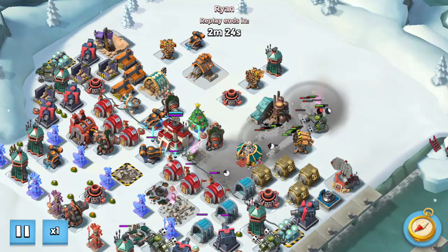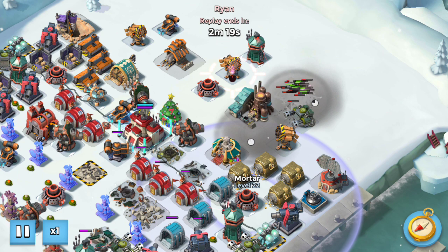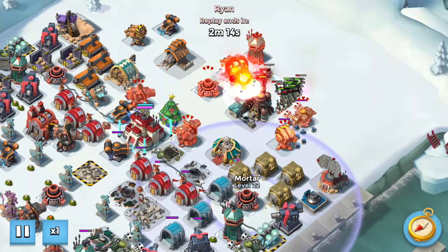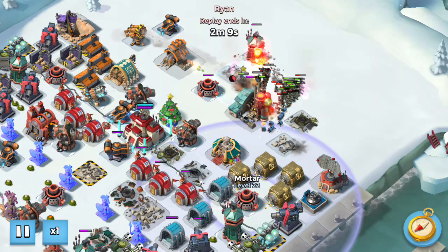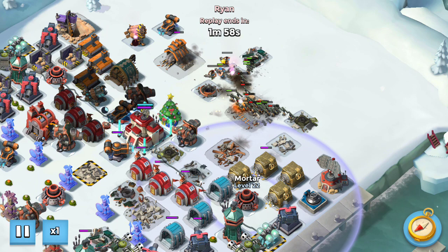That bought me enough time to get the shock blaster just about down and then already to finish it off. When I got back here I have to distract that mortar in some form — I don't think I honestly needed the critter box if I really was trying to push it, but I wasn't sure how my troops were going to spread so I threw it to be safe. Once that mortar is down you can shock the shock launcher and flare over — I was really late on dealing with that and got some zookas killed.